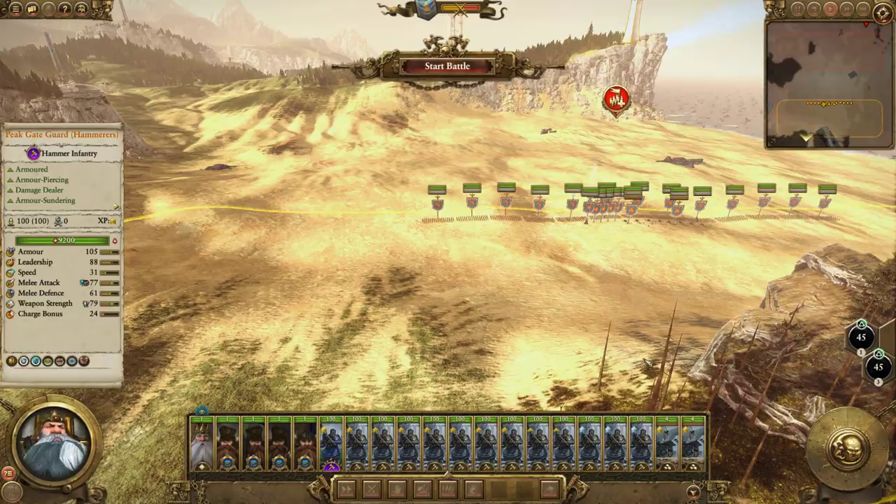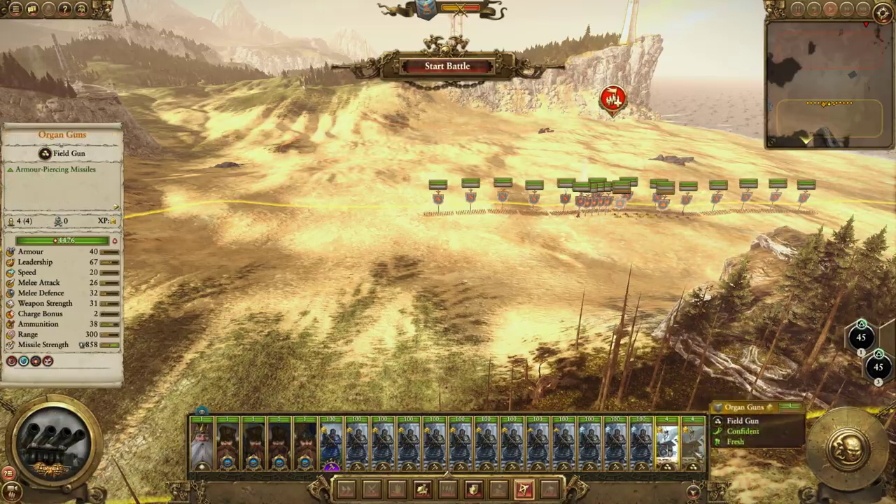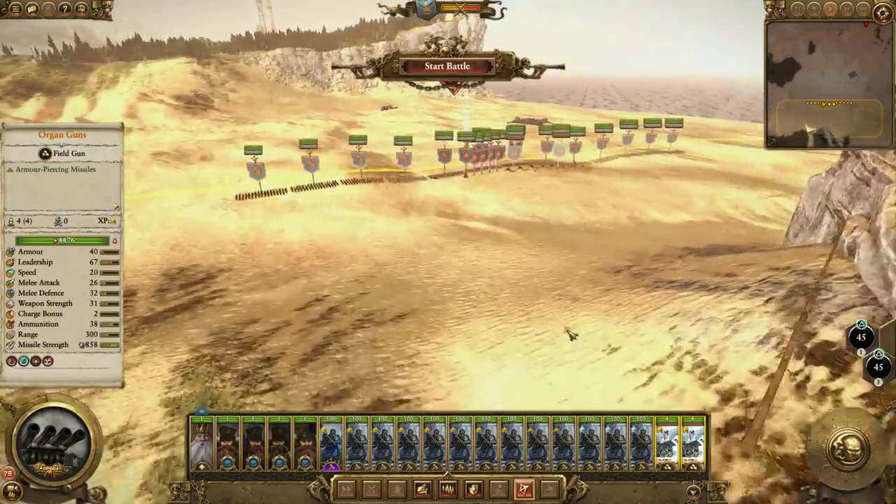I've already tested out this army in this battle a few times with a few different strategies to see which would perform the best. I tried rushing at them and it was absolutely awful — we got annihilated. It seemed like our physical resistance counted for nothing. More conservative strategies definitely perform a lot better, so that's what we're going to do here to showcase this Doomstack at its best.